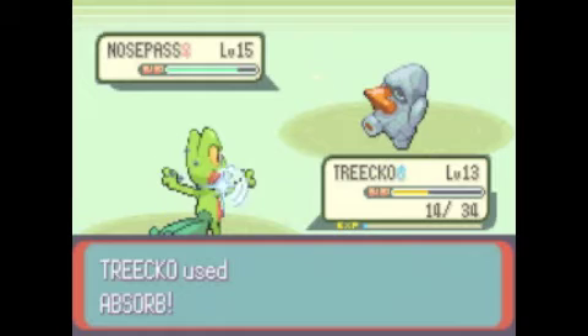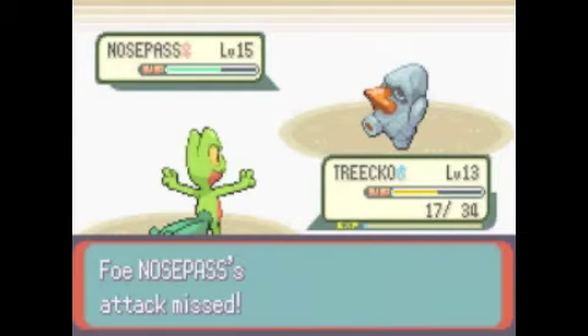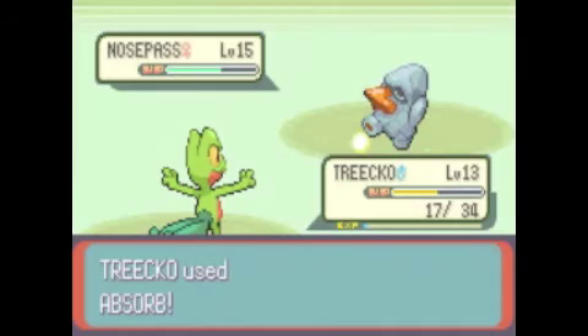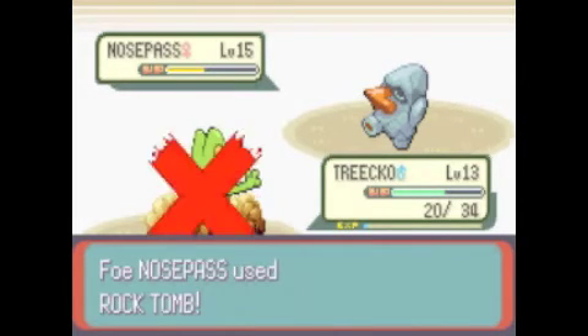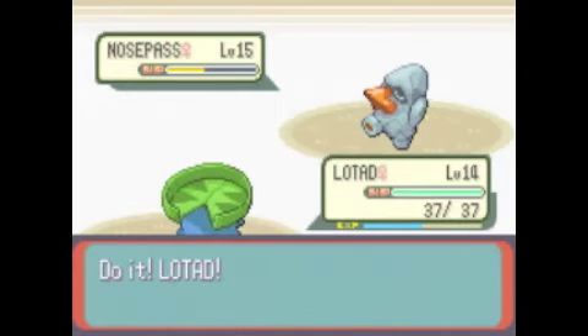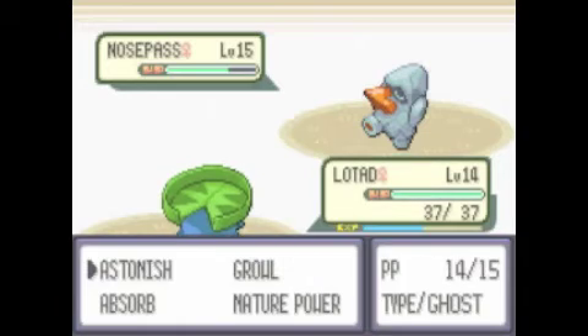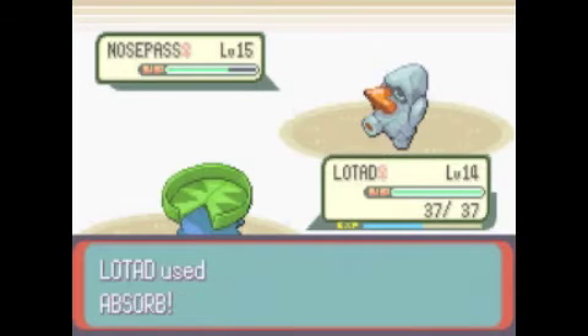This gym isn't that hard; it's just this Nosepass that makes it really hard. If you have a Treecko or a Mudkip you should be okay. Still, Absorb didn't do that much and she's taking the living crap out of me. Treecko will have a little challenge; Mudkip doesn't have that much of a challenge in this place. I think I'm gonna die here. She uses Block so I can't get away. Absorb - kill it! Even Treecko has problems in this gym.